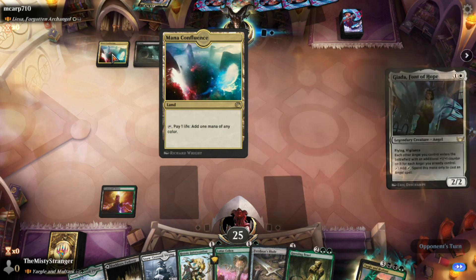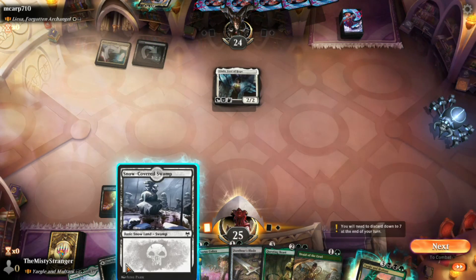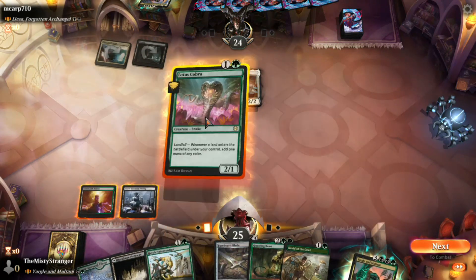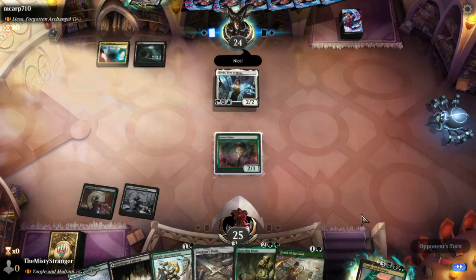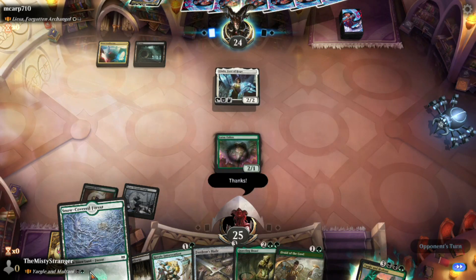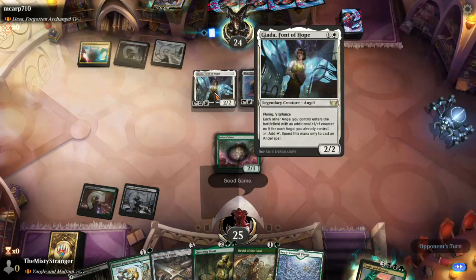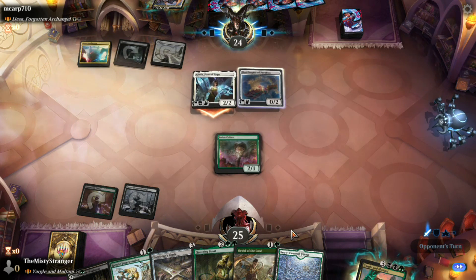I love that Mana Confluence art — it's very cool. We've got Angels. We are facing Angels. That is frankly pretty miserable. I've talked about this before — I don't like Angel decks because of this commander. It's just so broken, so stupid.